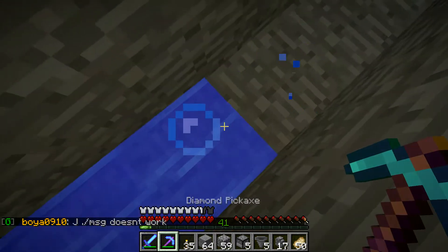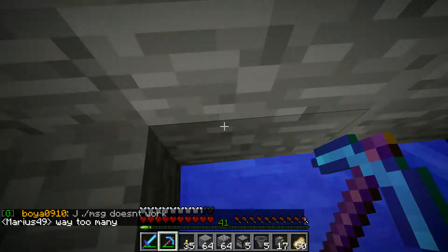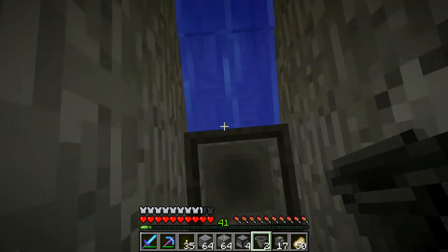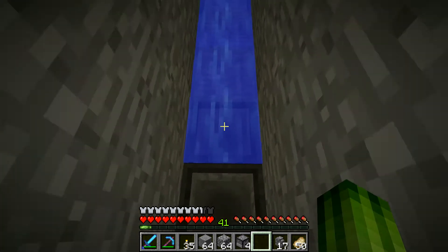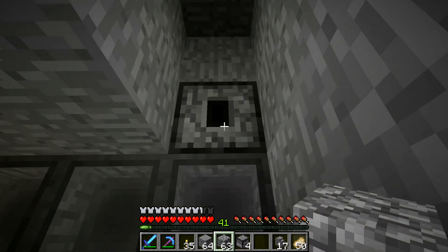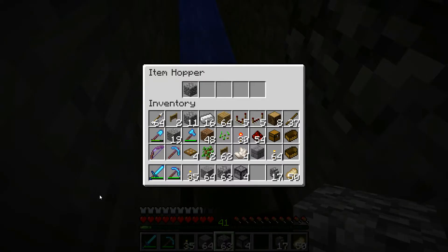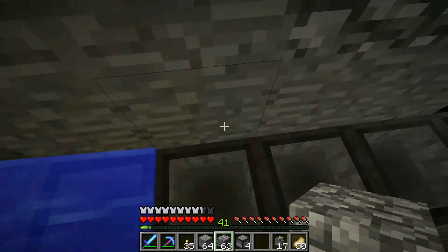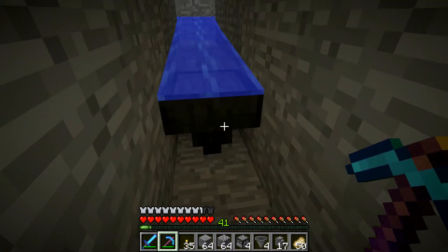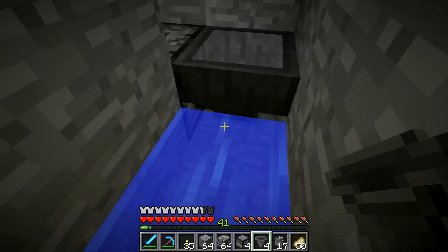I've never used these hoppers before. I've used hoppers in Feed the Beast, obviously. So this is going to be a dropper and a hopper. I'm just hoping that when I place them like this, when an item comes along it goes into the first, second, and then into the dropper. It's in this item hopper now. So I'm obviously not doing it right. That's connected at the bottom.